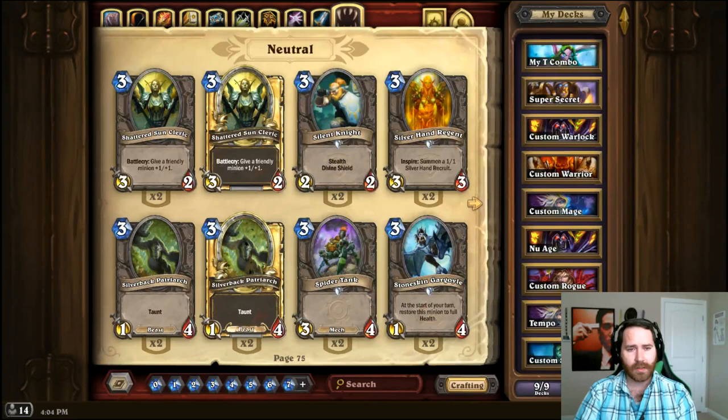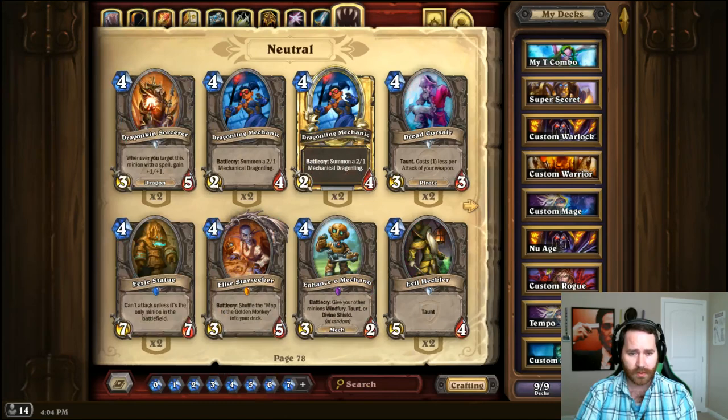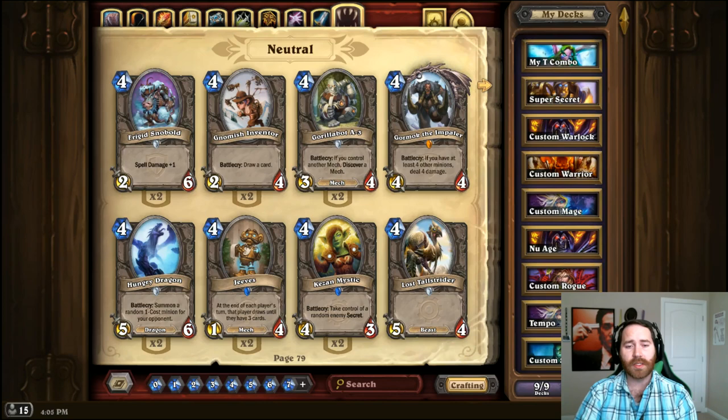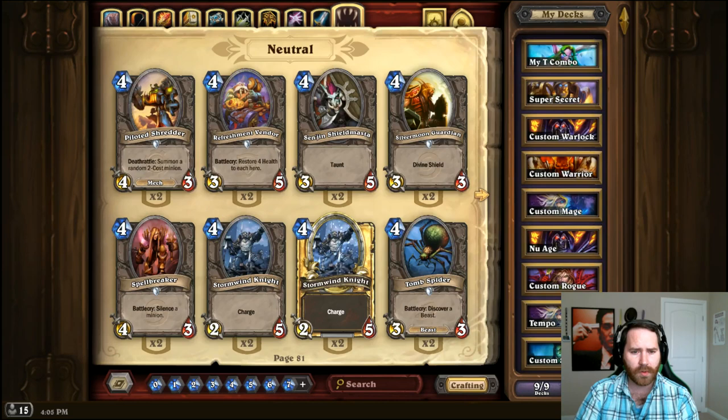For Enhance-o Mechano, replace with Defender of Argus — it gives two minions +1/+1 and taunt, which is actually better than any single ability given by Enhance-o Mechano. Defender of Argus is probably just better. For Gormok, run Dark Iron Dwarf or Implosion if you're playing Warlock. Dark Iron Dwarf is actually a great replacement for Gormok — it's a 4-mana 4/4 that you don't need four minions for, and you get an extra 2 damage out of it instead of 4, so it's just a slight trade-off.